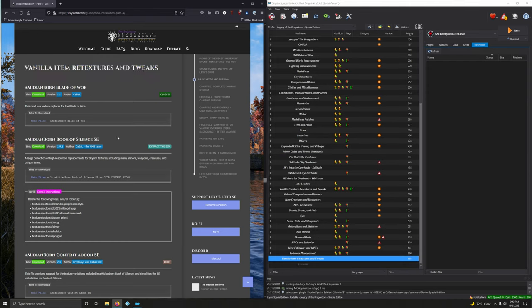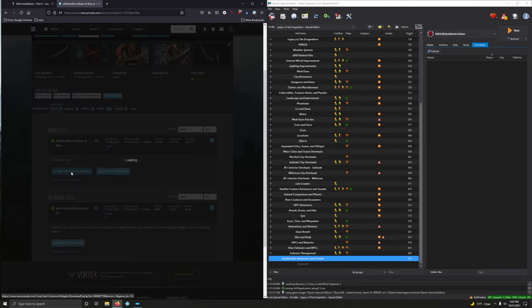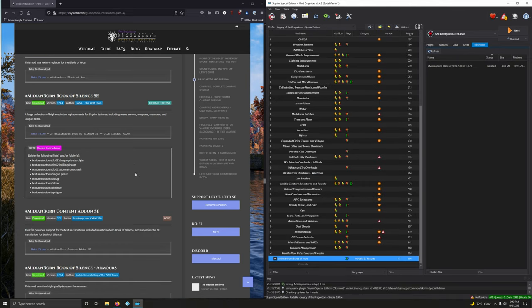All right, a Medium Born Blade of Woe. This mod is a texture replacer for the Blade of Woe — classic mod, legendary mod. Let's do it. Let's click on files and we're going to want the main file right here. Now let's install it. Activate it and move on.